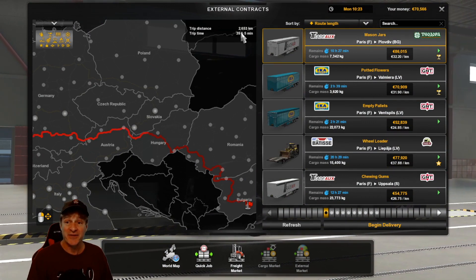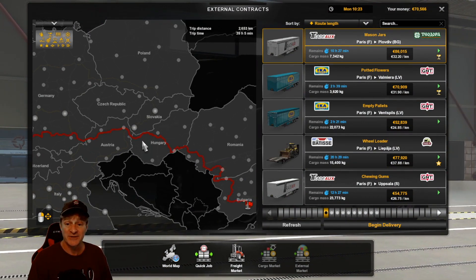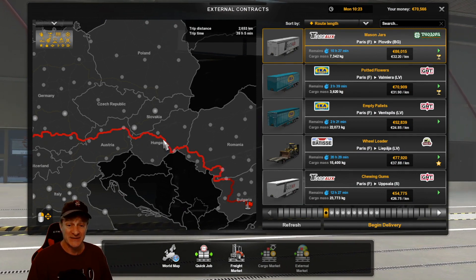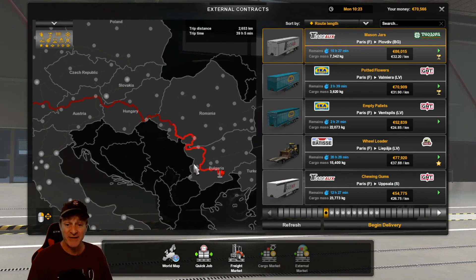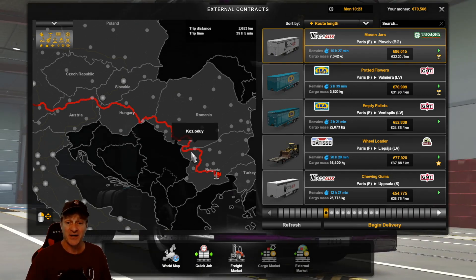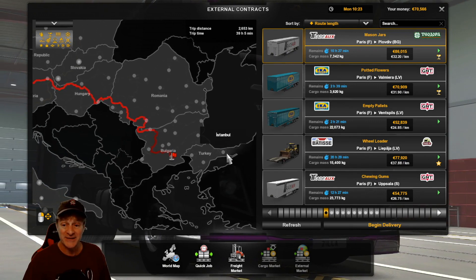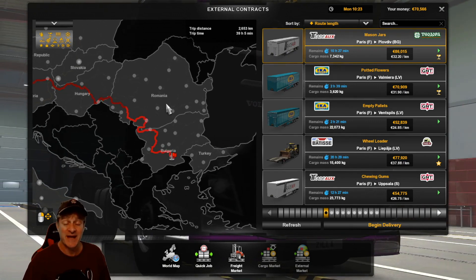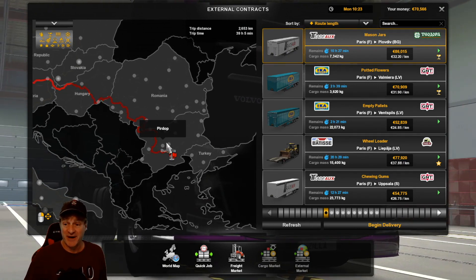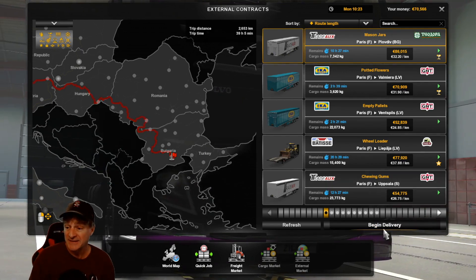The longest journey we've taken: 39 hours and 5 minutes, over 2,600 kilometers. Should be a fun ride, taking us to three countries we haven't been to yet, maybe even picking up some random achievements in Hungary, Romania, or Bulgaria. That will get us near to Istanbul, because I think I want to spend some time around there for the next chunk of episodes. So we're going to jump in and get started. Let's begin this delivery.